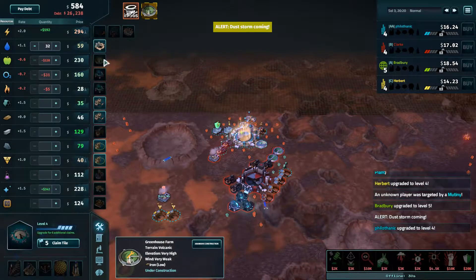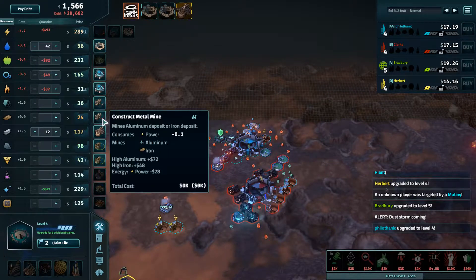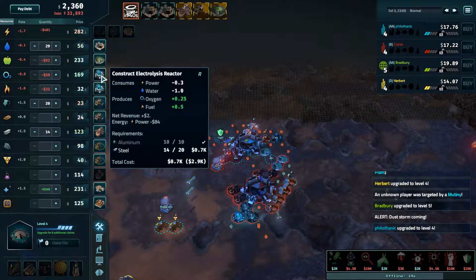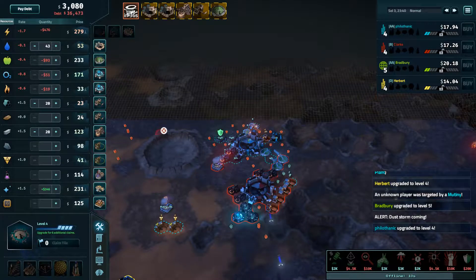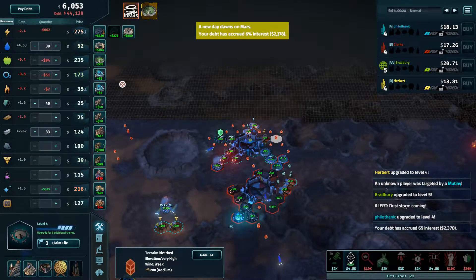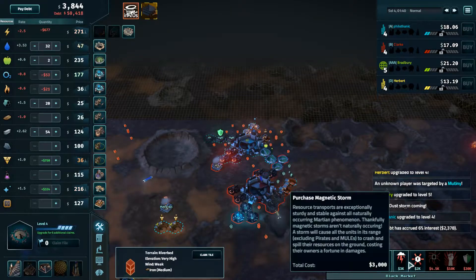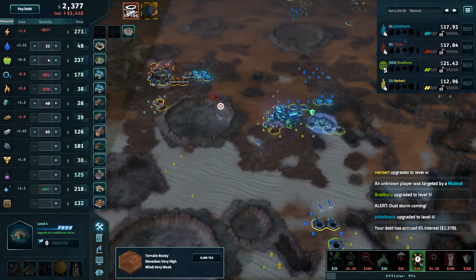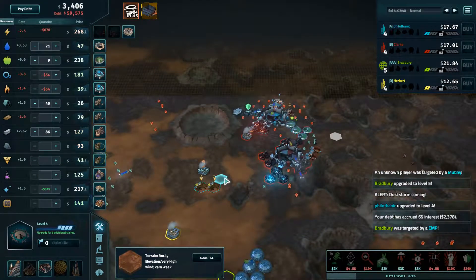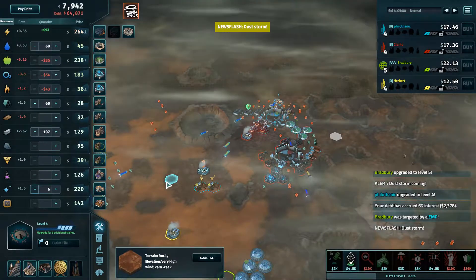Oh, just in time for Duststorm. Lovely. The black market is online. Now we're going to go for another solar panel — pick up one of those. Auto-selling food and not auto-selling glass. Here comes the Duststorm.